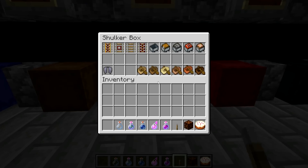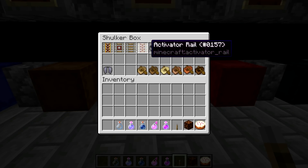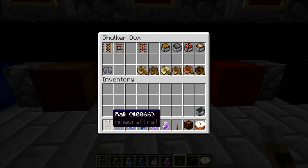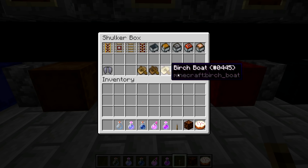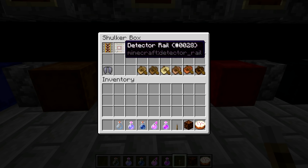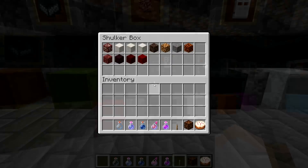Next up we've got minecarts. The inside of minecarts has actually changed a lot — we'll see this later on. The boats have changed a little bit with the new wood. The minecarts changed a lot, otherwise these are all somewhat similar to what they were.